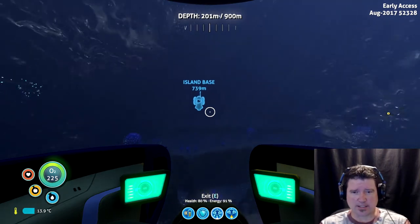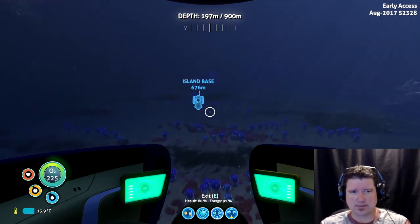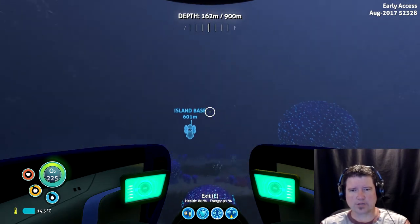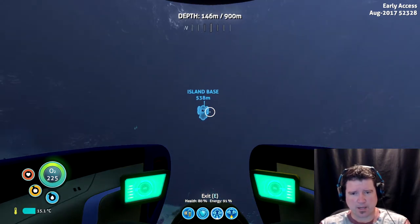That's the easiest way to find it. Find the wreck. Straight off of the wreck is Life Pod 12. Just line up Life Pod 12 with that thermal vent, and it's right on the other side of it. Easy. Completely easy.